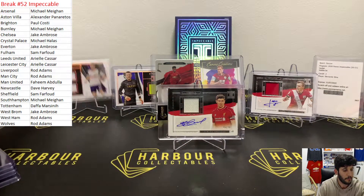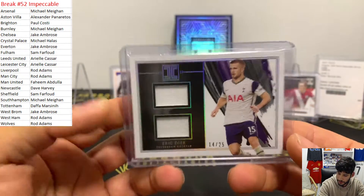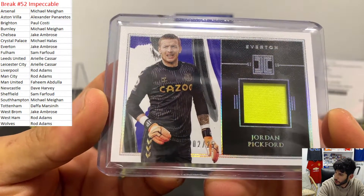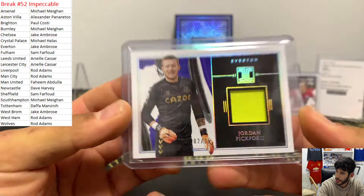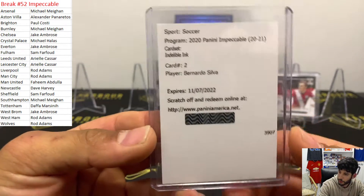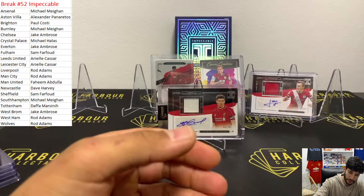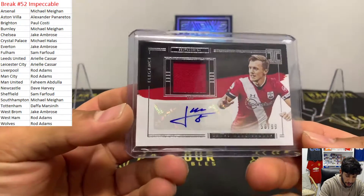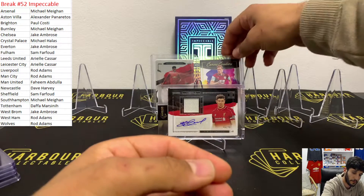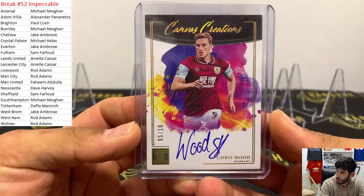We got the Eric Dyer to 25 for Tottenham, which was Daffa. We got the Pickford patch to 25, 2 of 25, which is going to Jake Ambrose. The redemption Bernardo Silva going to Rod Adams - Rod Adams took a lot of spots, he killed this break! James Ward Prowse, Southampton, going to Michael Megan, 58 of 99. We had the on-card auto 5 of 10, Chris Wood - really nice cards, I really like these cards. That was Burnley, Michael Megan.